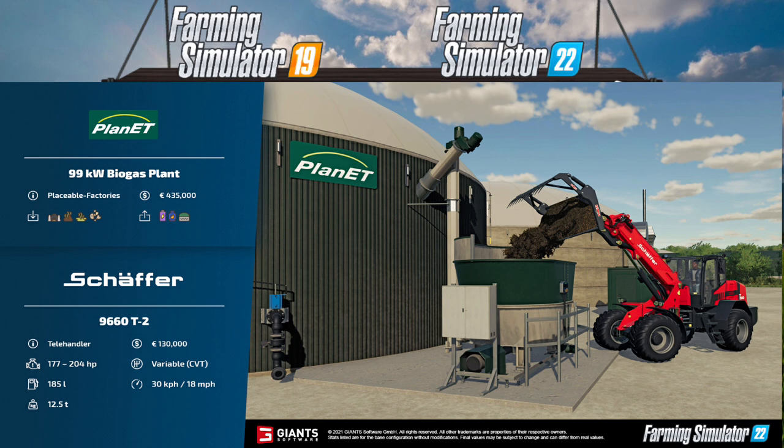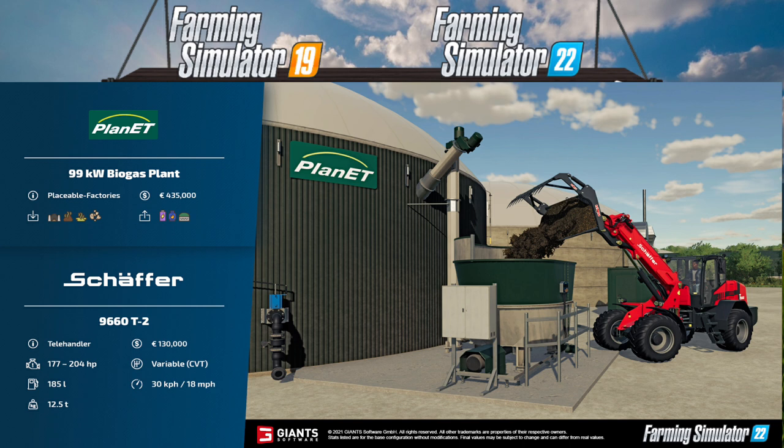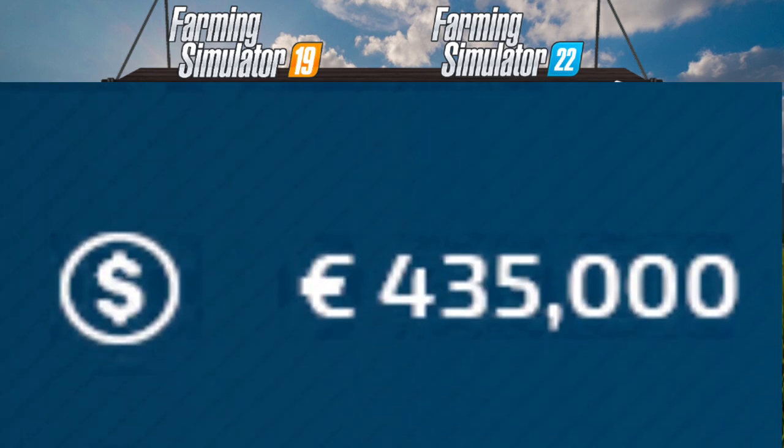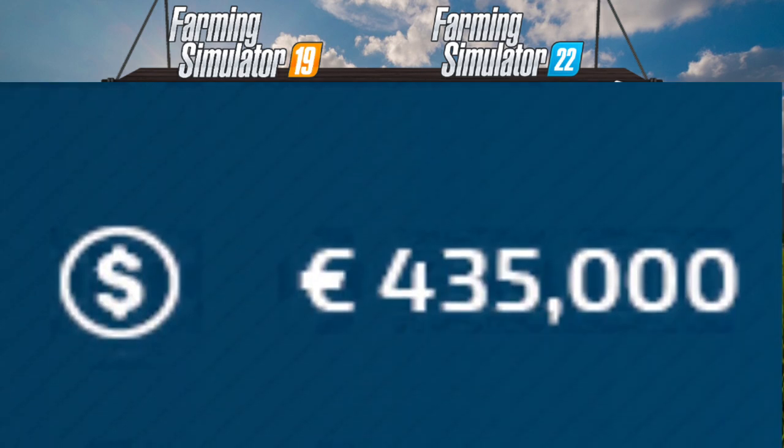Now this is a bit different — we have a biogas plant. So it looks like in FS22 you can still buy biogas plants. This is a Planet 99 kW biogas plant, a placeable factory. It will cost you a whopping 435,000 pounds. The inputs include silage, manure, slurry and something else, and it has a corresponding output as shown on screen.